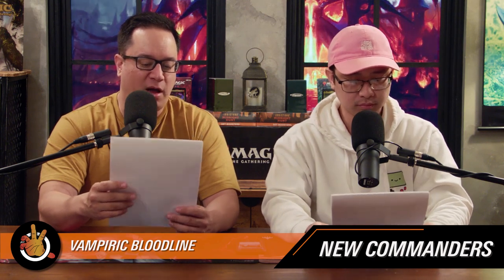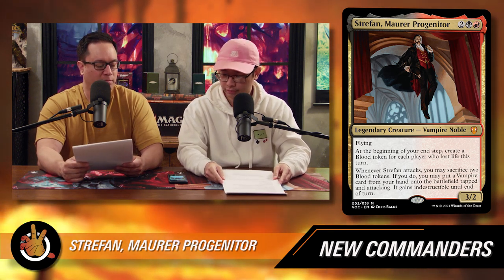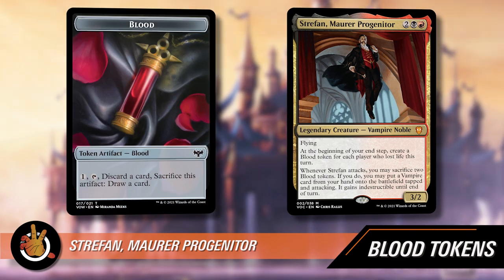Let's talk about the new commanders. The face commander is Strafon — two black and a red for a 3/2 legendary vampire noble with flying. At the beginning of your end step, create a blood token for each player who lost life this turn. Whenever Strafon attacks, you may sacrifice two blood tokens to put a vampire card from your hand onto the battlefield tapped and attacking — it gains indestructible until end of turn and stays on the battlefield.